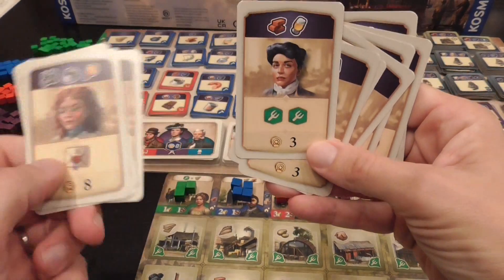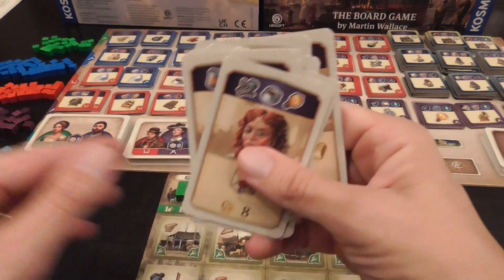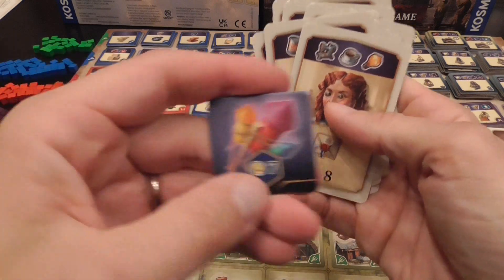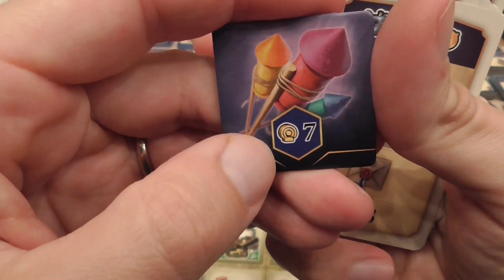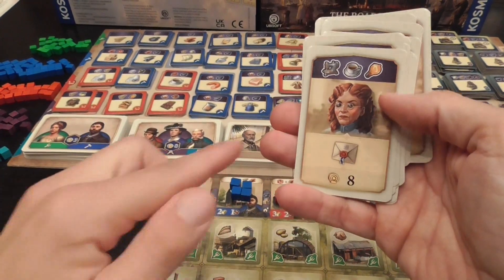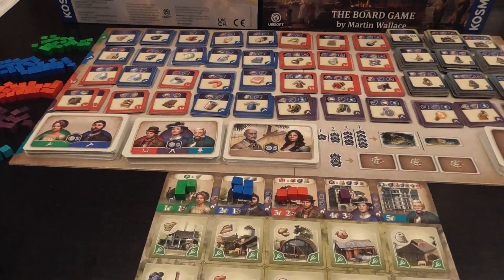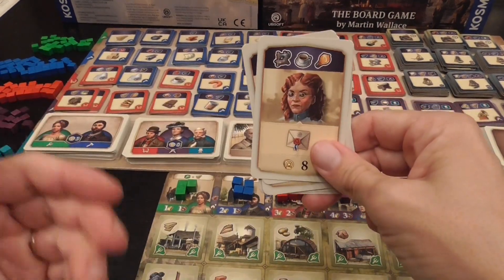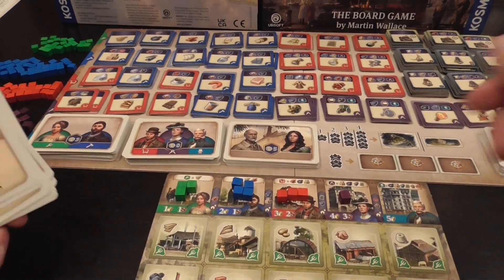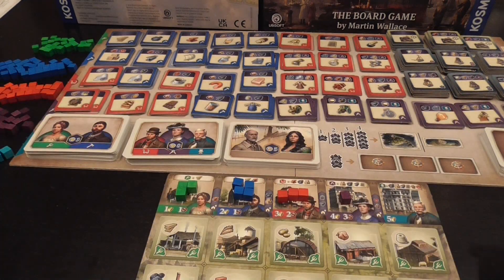At some point you may have a hand of effects that do not give you new cubes. You can also use game effects to swap cards with the deck to get rid of cards that give you more cubes when you don't need them anymore. So the end of the game will arrive at some point. The player that triggers it takes the fireworks token, which is also worth points at the end. You finish the round, play one last round, and then count up the victory points.